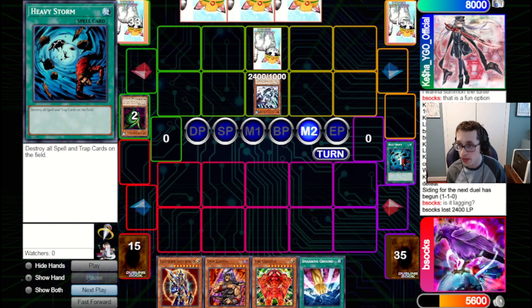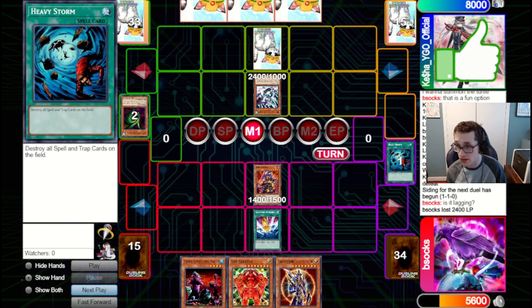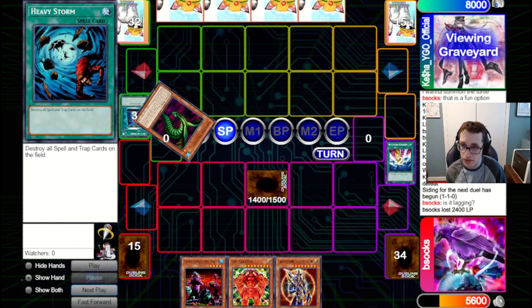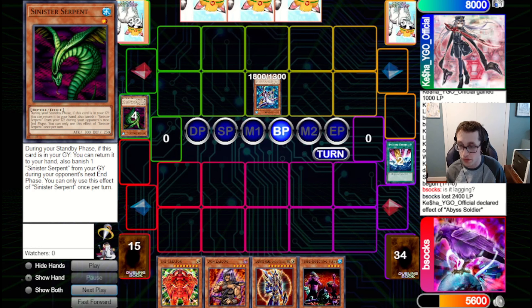Unfortunately it gets punished by the Mobius here. They're going to set one pass back to us. But now we can Smash the Mobius and get in with the Zalug. We set another Zalug, that's going to be fine. We Smash the Mobius, get in for 1400. This will potentially get a Dark Engrave as well. They Book down the Zalug, but ultimately that's fine — 1500 defense is pretty decent. They just bounce it back, figuring we don't really have a way to deal with it.